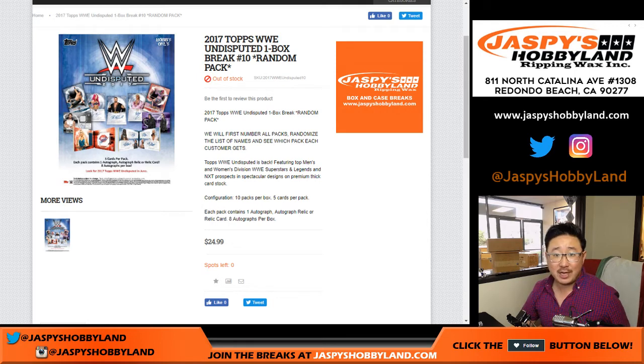Good afternoon everyone. Joe for JazzPaceHobbyland.com. We are about to do a one box random pack break of 2017 Topps WWE Undisputed. Only $24.99 gets you a random pack. Each pack contains an autograph, autograph relic, or relic card. Eight autos per box apparently.